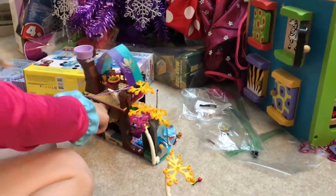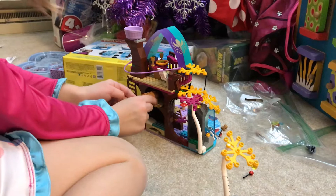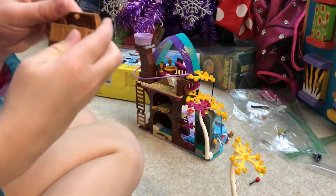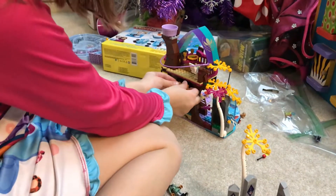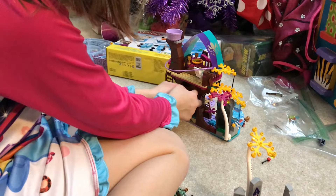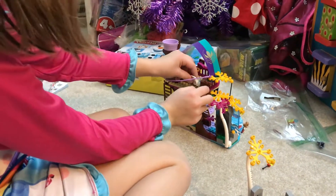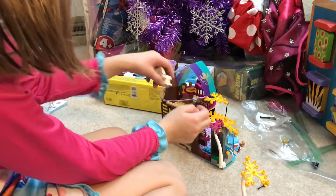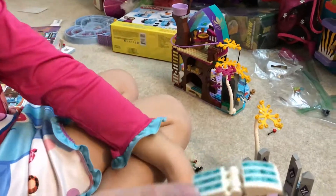In here is a treasure chest. See? And this is what's inside. This little chair — watch this, I'll take it out for you. And it can turn into a little bed for Elsa. See?